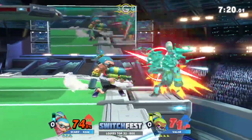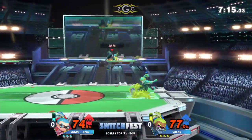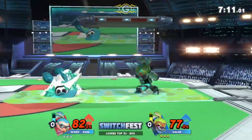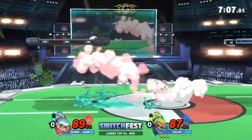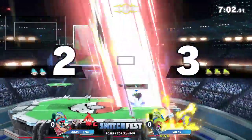They picked similar colored Inklings too. I'm not sure whose ink is on who. We kind of have the hipster blue Inkling going on, and then we have the badass-looking green hair type of Inkling. That was actually nice with the call out there with the down smash.